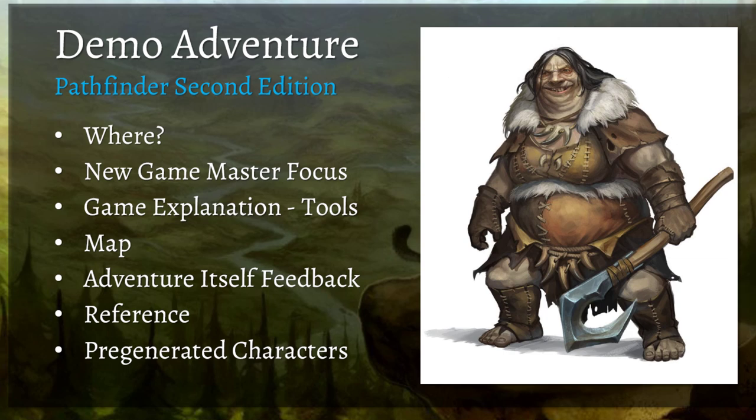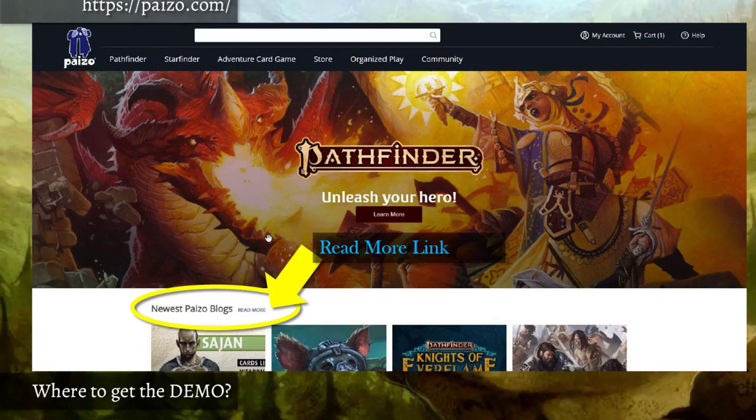They included a really well-done two-page spread of references for conditions, weapon traits, some rules, and the flow of gameplay — it's like taking the 'how to play' chapter and distilling it down really quickly. They also included pre-generated characters that are a little different from the iconic Pathfinder Society ones released when the game launched. These are more tailored toward a brand new player, maybe coming from D&D 5th edition.